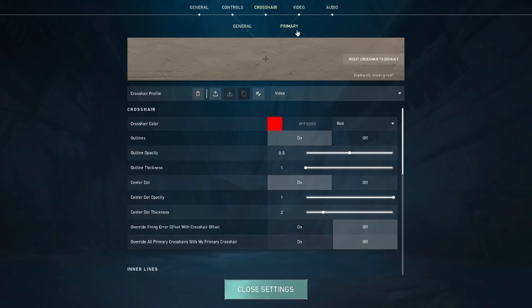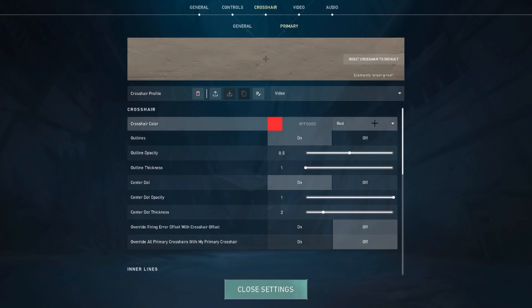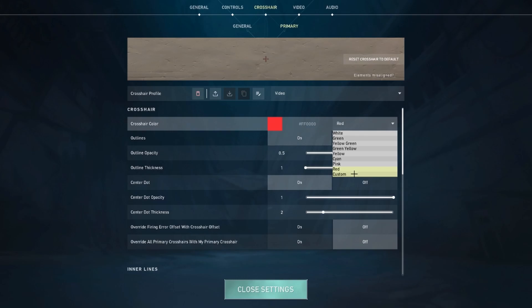Under the Primary section we can already see the crosshair color, and as we click on this box right here we can already see a few different colors we can simply pick, like yellow, green, pink, red, and so on. But as we want to create our own color, we have to select Custom.